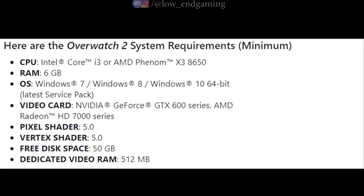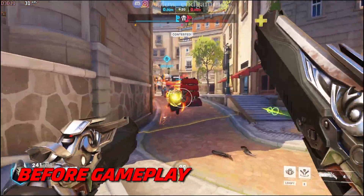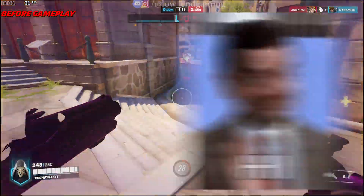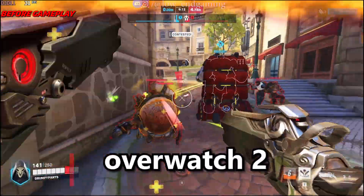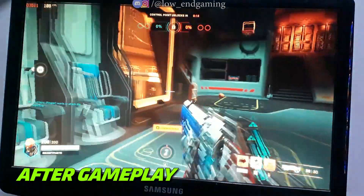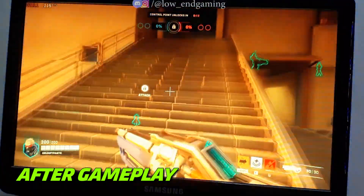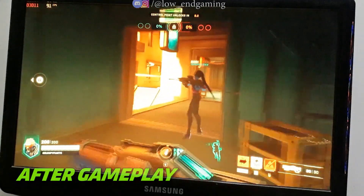Overwatch 2. These are the minimum system requirements to play this game on your PC. This was how the game was working on PC before — it was very stuttering and gave 30 frames per second. Hi, this is Low-End Gaming. In this video, I will show how you fix lag in Overwatch 2 and play it easily on your low-end PC. After doing all the optimizations shown in the video, the game was working above 100 frames per second and was very smooth to play.